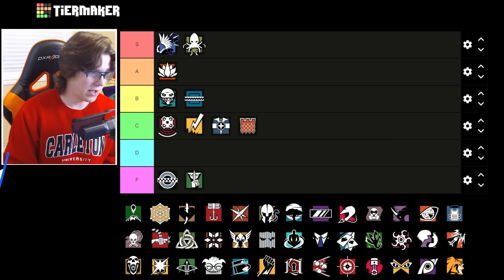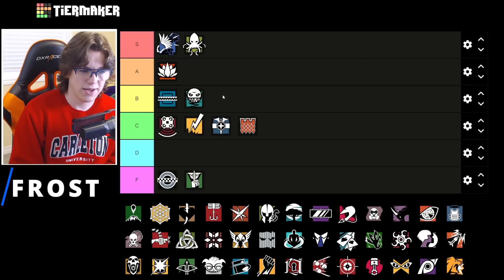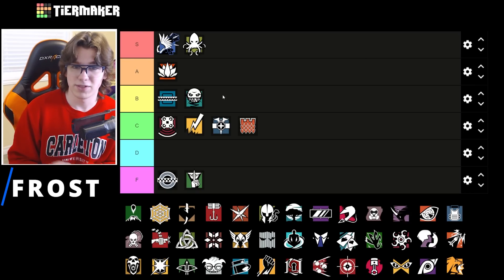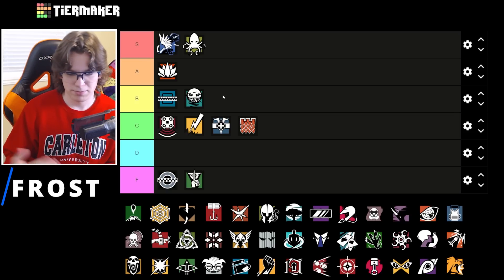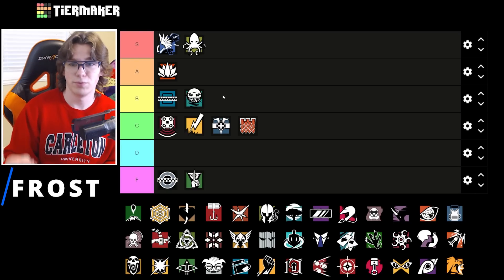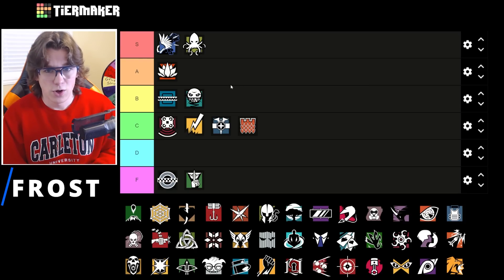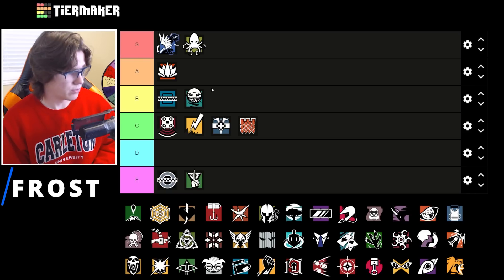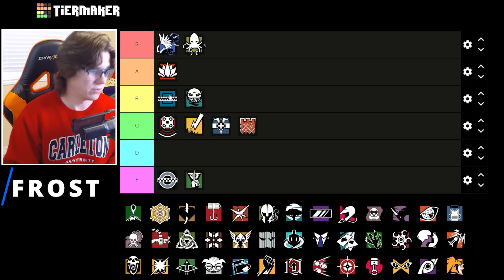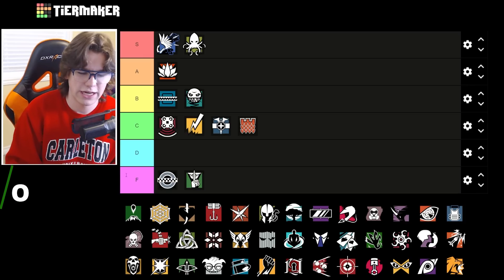Frost is a pretty good op as well — probably B tier. There's not a ton of amazing spots for the Frost mat but you can use the shotgun to help set up site, which there is a lot of on some sites. The Frost mats can go on windows — on hookah you can put them in the basement, on the kitchen window, sunrise window, blue bar window, anywhere they might hop in. Then you have a shield and a very strong weapon to run around on defense with. B tier for Frost.